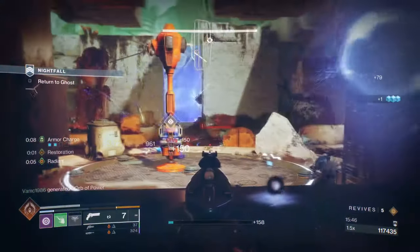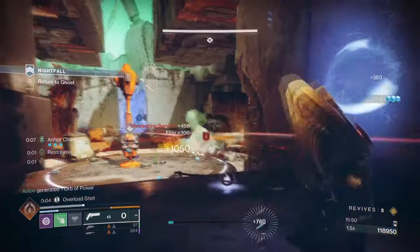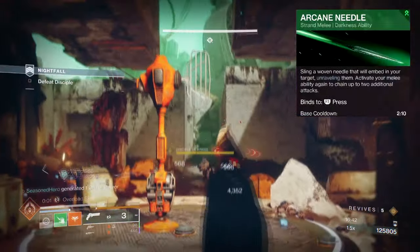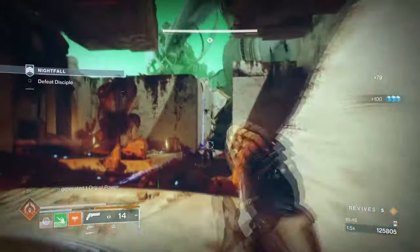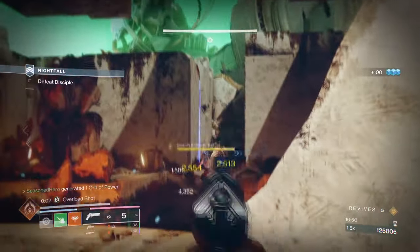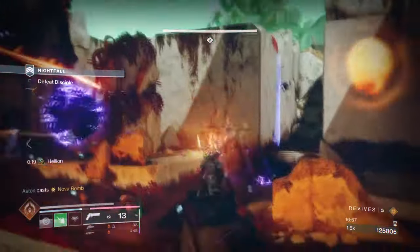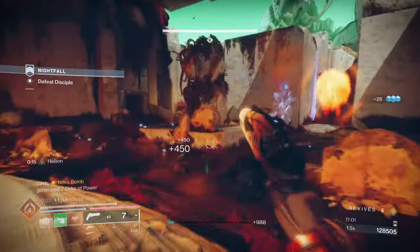Facet of Balance: rapidly defeating light targets grants melee energy; rapidly defeating dark targets grants grenade energy. Facet of Ruin increases the shatter damage of stasis crystals or frozen targets, and also increases the ignition size of Solar Ignition blasts. Facet of Hope, Balance, and Ruin will provide the biggest benefits for the build. Helion will see a lot of use when combined with Dawn Chorus, and Facet of Grace is a good choice as it allows us to use abilities more often and debuff groups of enemies via Arcane Needles. Combining this with a machine gun with Incandescent will make Dawn Chorus more active, cooldowns more frequent, and extend our Transcendence for longer. Add Dominance for the weakening effect and you have a solid build where everything in your kit sees high usage.